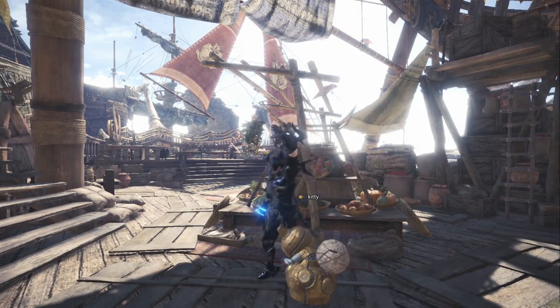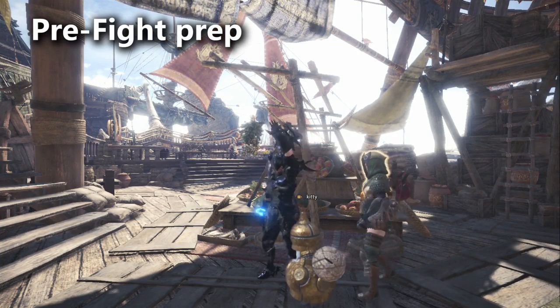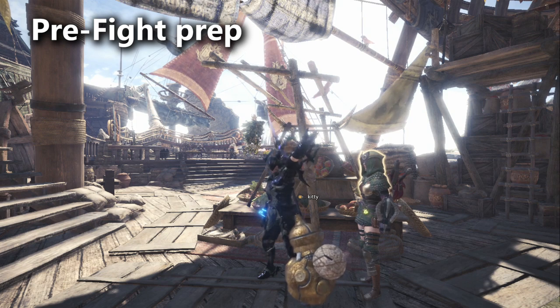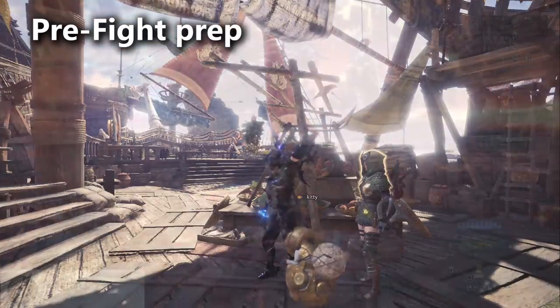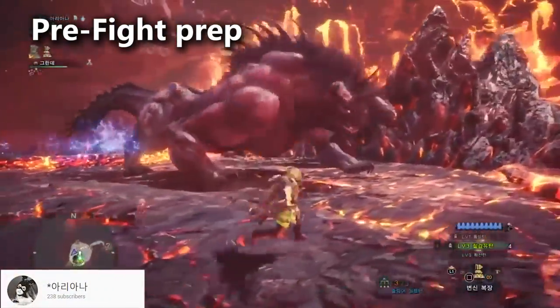For your radial menu, you'll want to add the Final Fantasy emote, probably the Astera Jerky for fast use, as well as flash pod crafting. The barrel bombs are also pretty important for sleep bombing, and depending on your teammates, you might get more than one opportunity to sleep bomb, which is why you're bringing the materials needed to craft extra ones. You might add that to your radial menu as well.